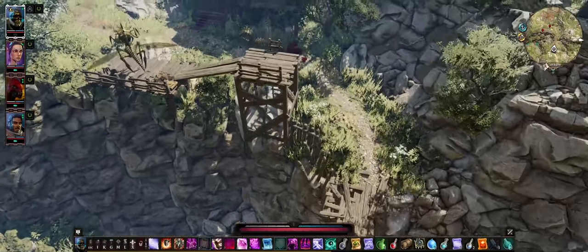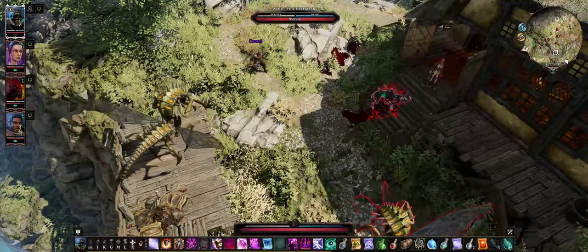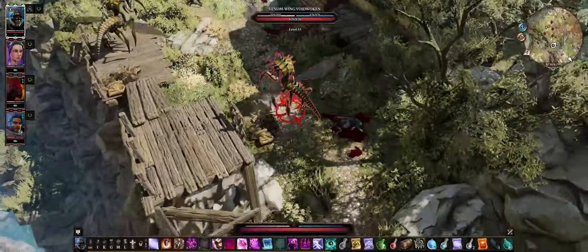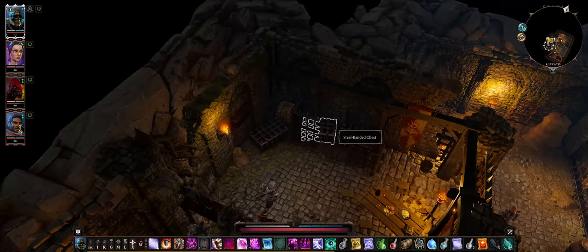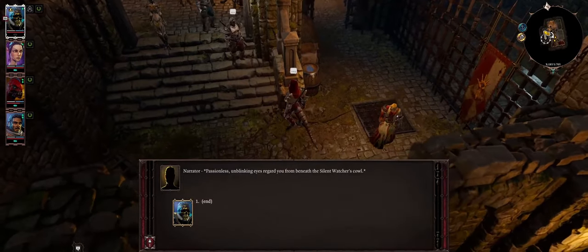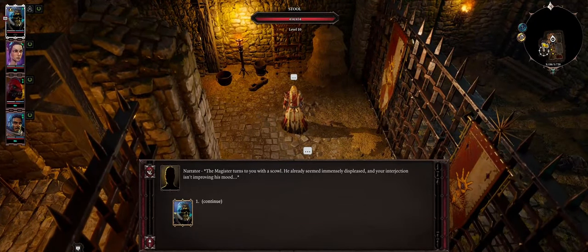There are some void-woken creatures here and magisters nearby, but I decide not to engage them. I'm going to try and find something else to do — oh, there's a prison down here in Driftwood I didn't even notice! That's interesting. I head down. A silent watcher type is here. And there's a magister who seems very displeased to see me.